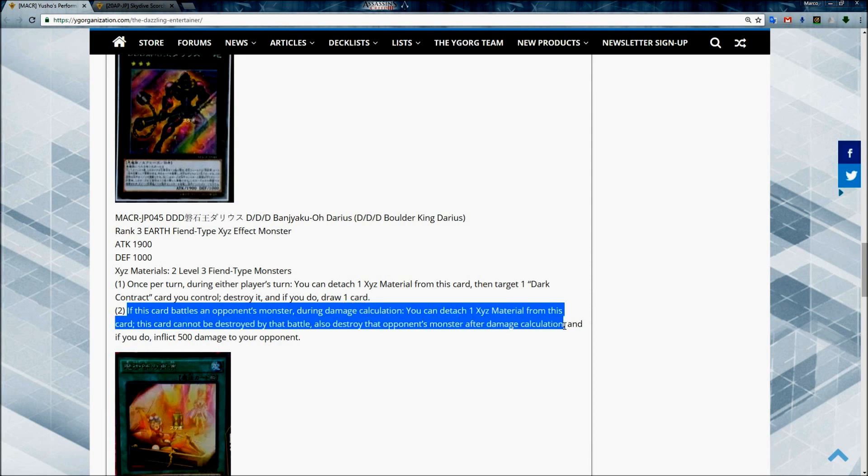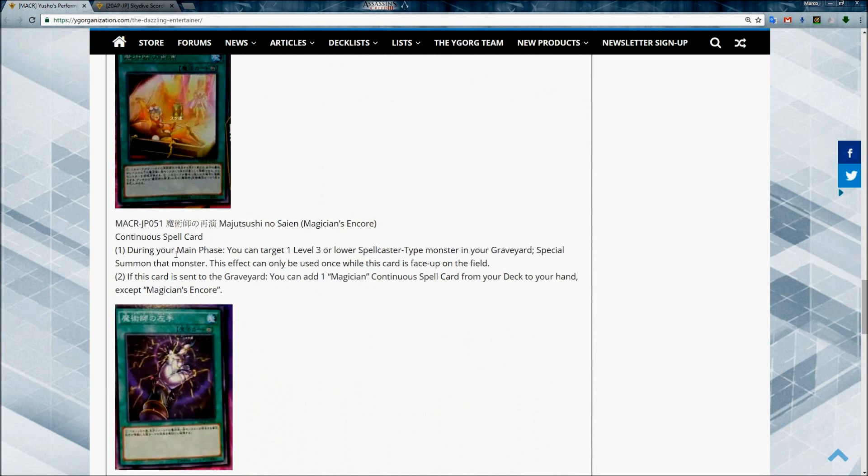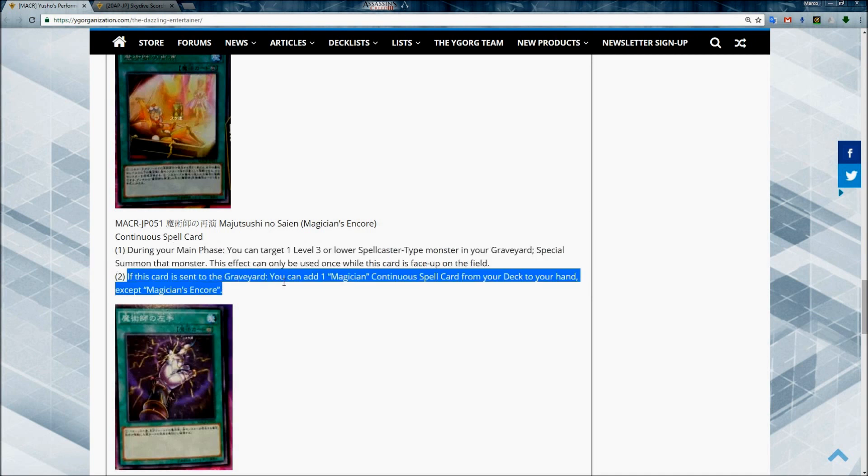And if you do, inflict 500 damage to your opponent. Then we have the Magician's Anchor, a continuous spell card. During your main phase, you can target one Level 3 or lower Spellcaster-type monster in your graveyard and special summon that monster. This effect can only be used once while this card is face-up on the field. When this card is sent to the graveyard, you can add one Magician continuous spell card from your deck to your hand, except itself.